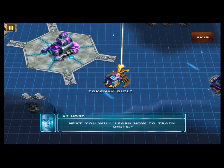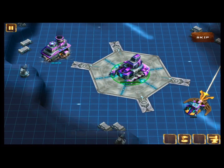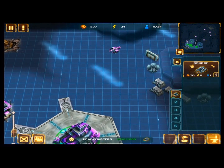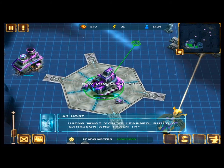Next, you will learn how to train units. The HQ can produce units — select the HQ and touch the action icon. Create a new drudge. Using what you've learned, build a garrison and train three gunners.